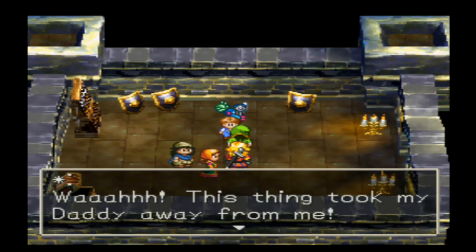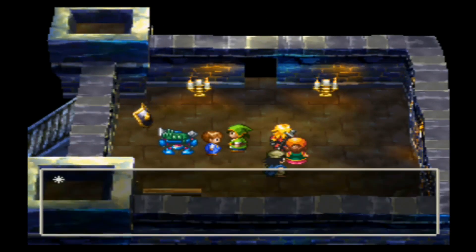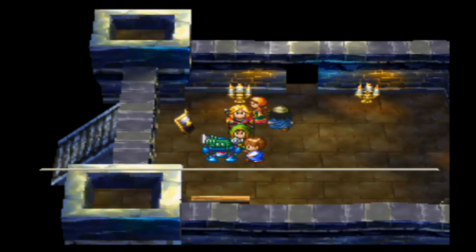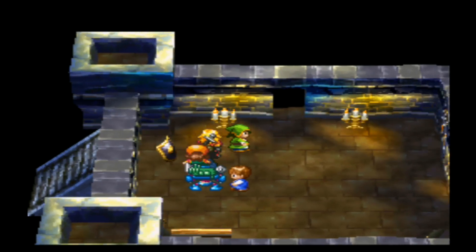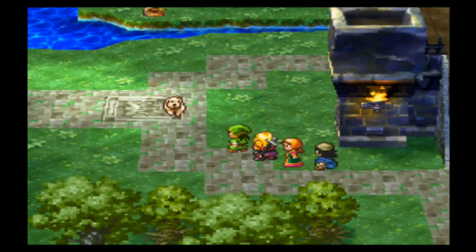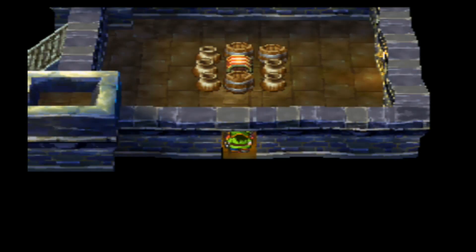Talk to the kid. This thing took my daddy away from me — this stupid thing. Okay, that sucks. I'm not trying to talk to the kid again — I'm trying to talk to the mech soldier. I was wondering if my party members had anything to say about that, but I guess not. I'll go over here next, into this building, and then up there.